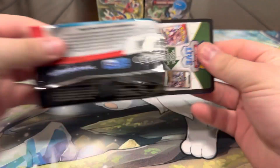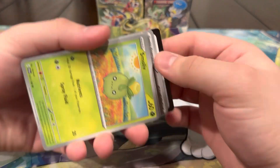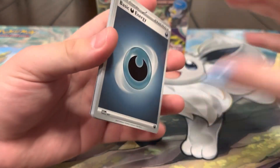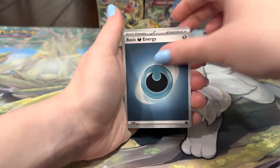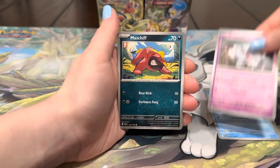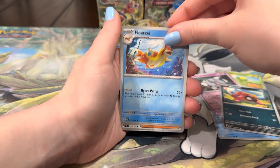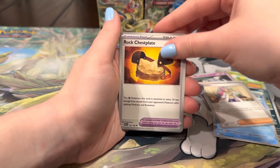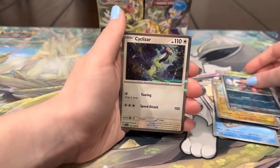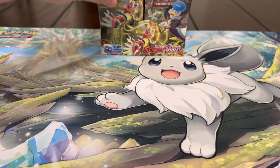Next pack has Gyarados on the front — so far not too bad, we've got two EXs and the Palma, getting some new hits. I really hope to pull the Gyarados card. Pack contents: Flatzel, Miriam, Rock, Palm, Mashup, and a Cyclosaur — we've been pulling so many Cyclosaurs already.